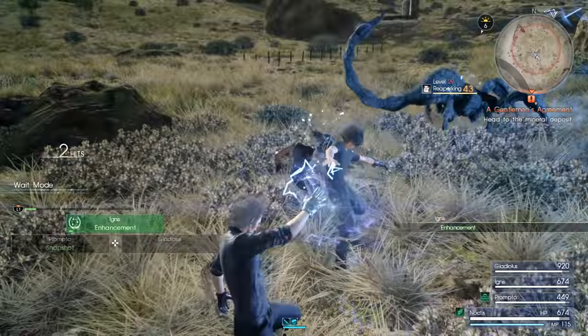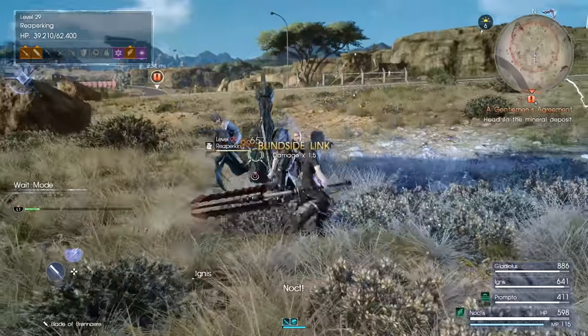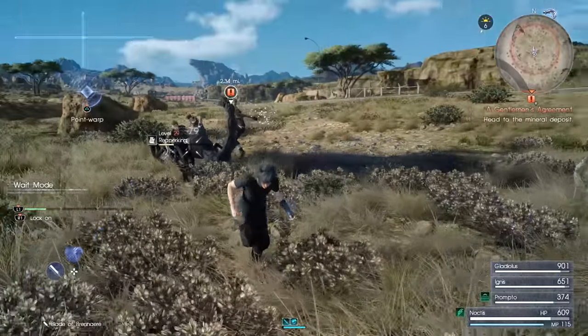You see the little red thunder symbol on some characters' names? That's basically just the shocked status. It's basically like poison, a DOT that's thunder elemental instead.